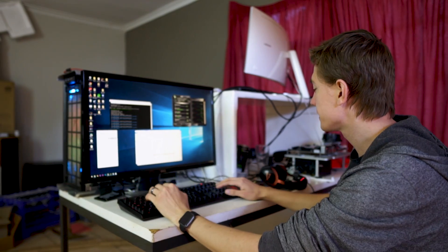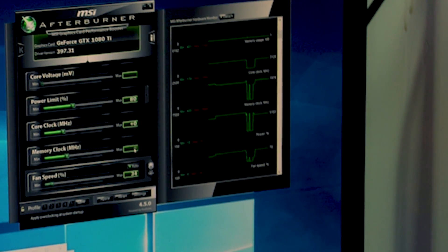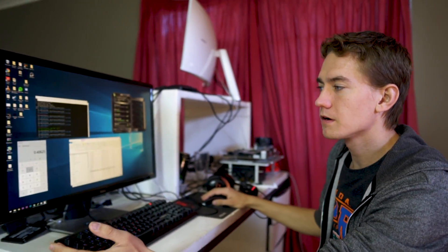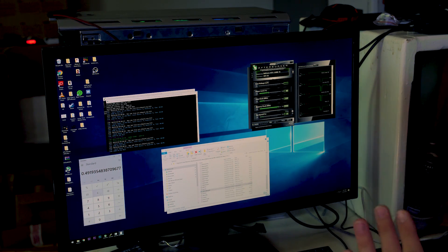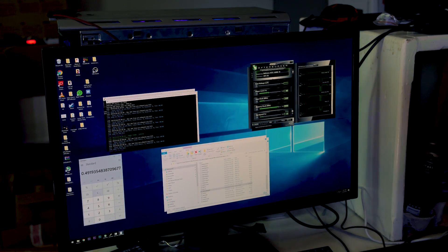Now let's apply the overclock — minus 100 on the core and plus 800 on the memory — and see what we get. 55 megahash per second. Absolutely crazy. It was at 37.2 before, and now it's at 55.5. That is a 50% improvement in overclocked performance just by using this app on the 1080 Ti.